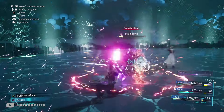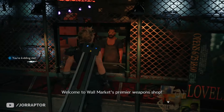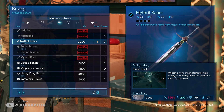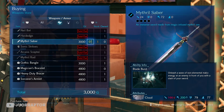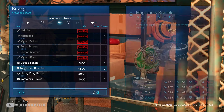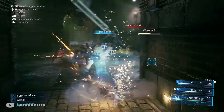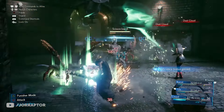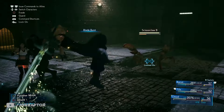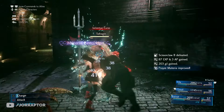Visit the same wall market weapon vendor in chapter 14 to find the Mythril Saber, which is more focused on magic upgrades — great if you like using spells with Cloud. Its ability is a ranged attack that deals damage when it strikes down and can also hit enemies behind the primary target, so time it to hit multiple enemies at once.